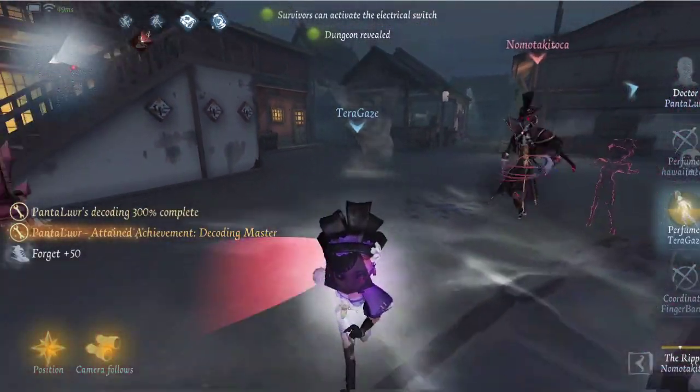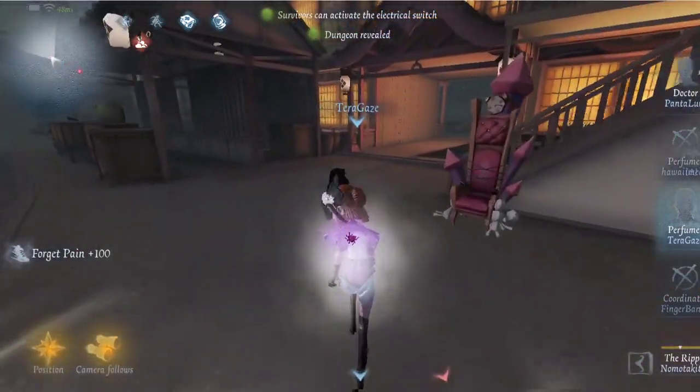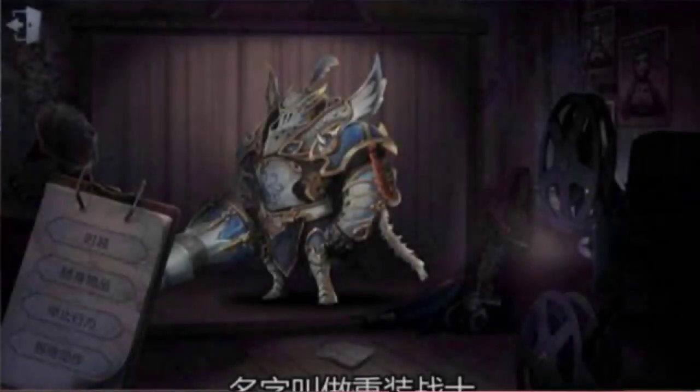Finally, we have a skin that doesn't have much depiction to it, but it seems to be a leak for Hell's Ember. It looks like he's holding a lance. It looks really, really cool, and I'm excited to see what it looks like in the game. That's what we have for skin leaks.